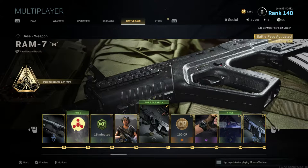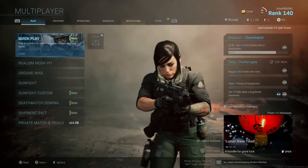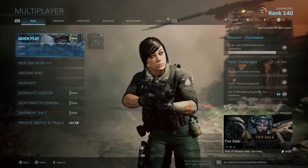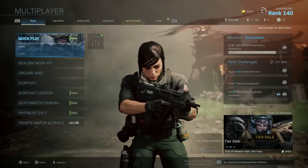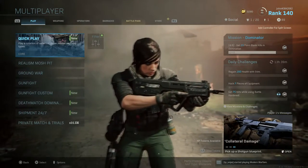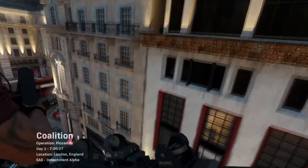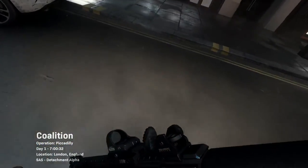Free weapon, Tier 31. Without further ado, let's go into a game of TDM. I'm honestly pretty hyped to use this weapon because I feel like it completely melts. I haven't used it that much — I'm only level 4 — but every time I pick it up from the ground it just completely destroys enemies. So let's see what we can do with the RAM 7. Alright guys, here we are arriving at Piccadilly — or I should say Campcadilly — for TDM.